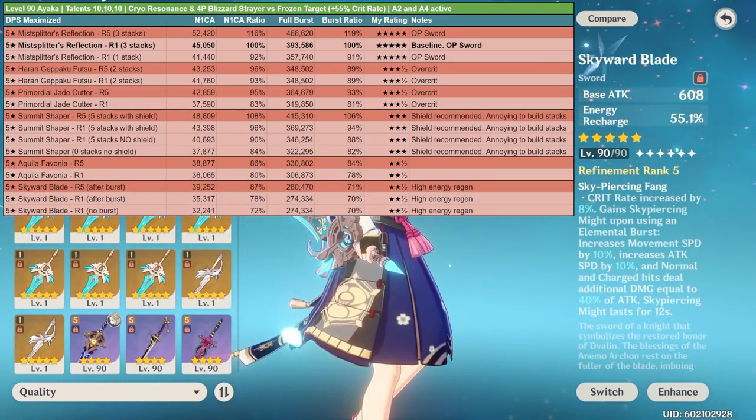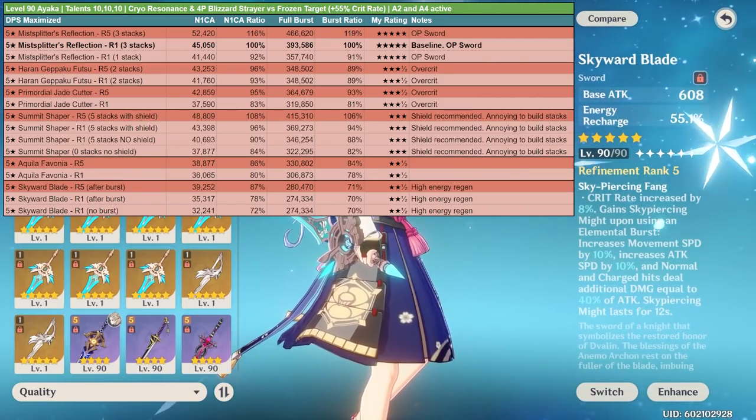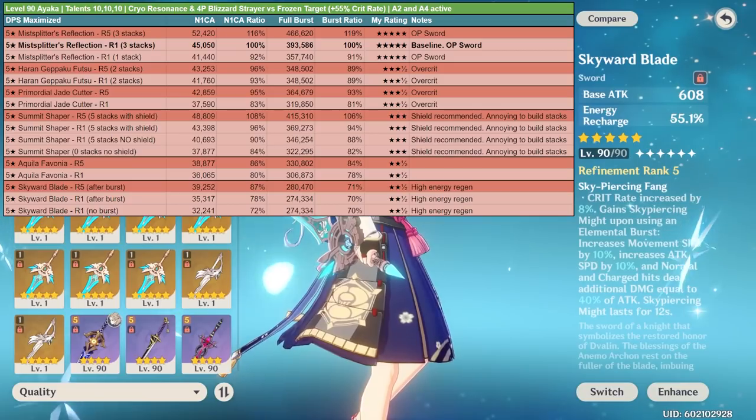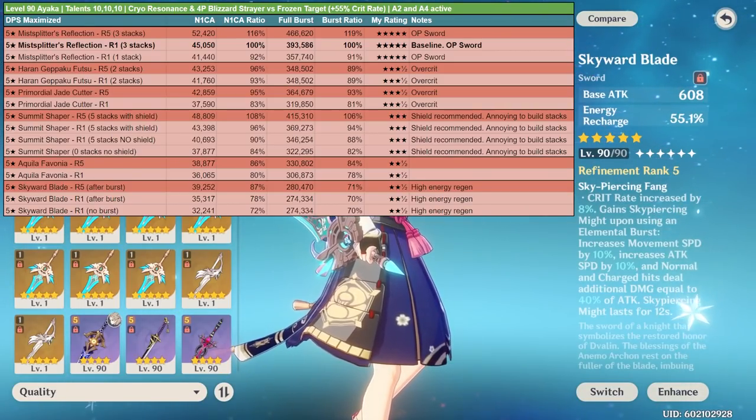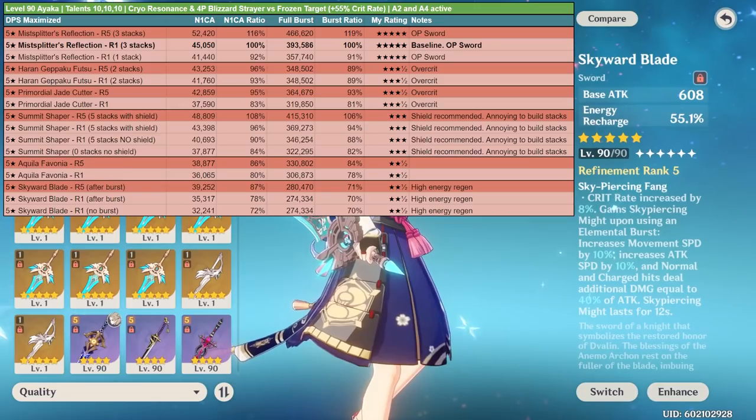The Skyward Blade does significantly less damage especially on the elemental burst, but it has high energy regen and does reasonable basic attack damage. Because of the quality of life and reasonable basic attack damage I'm also giving this 2.5 slimes out of 5 — same as the Aquila Favonia. Both can work on Ayaka, but there's still a big gap between these and the Mistsplitter's Reforged.